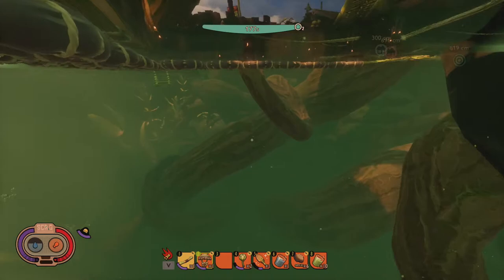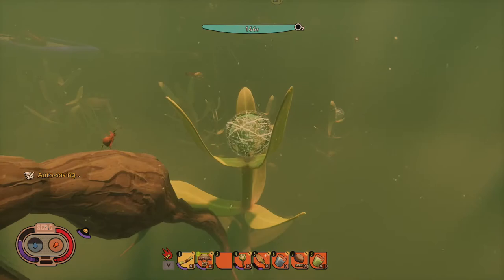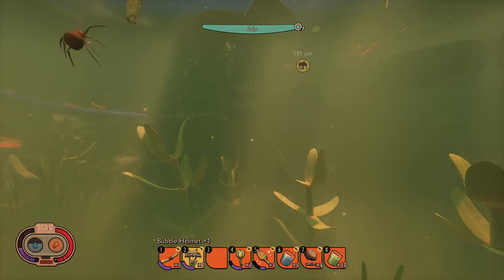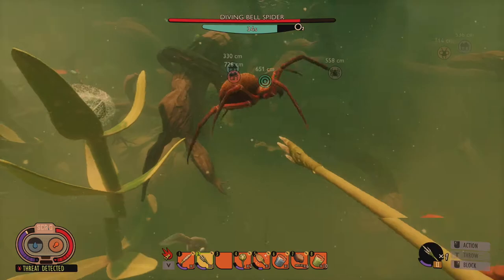With the bubble helmet on you can literally explore down here all day long — just get close to an air pocket, breathe the air, and you're good to go. It also gives you time to stop and re-equip your gear underwater.